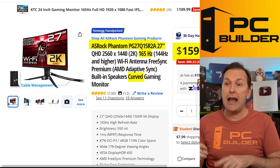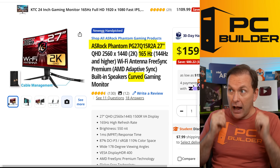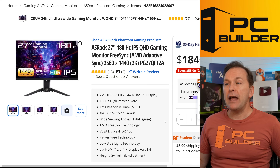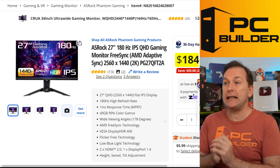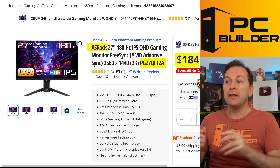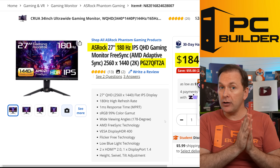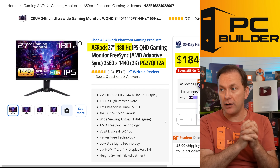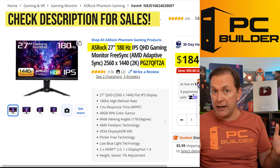$159. It is curved, it's VA — a very good VA panel that doesn't have a lot of black smearing like some VAs do. I'd pick this up if you absolutely need the cheapest option with super good quality. If you want flat IPS, it's only about $25 more. ASRock's second-generation gaming monitor, the PG27QFP, is a 180Hz flat IPS — great colors, great response times for $184. I also expect some big sales on these, primarily over at Newegg.